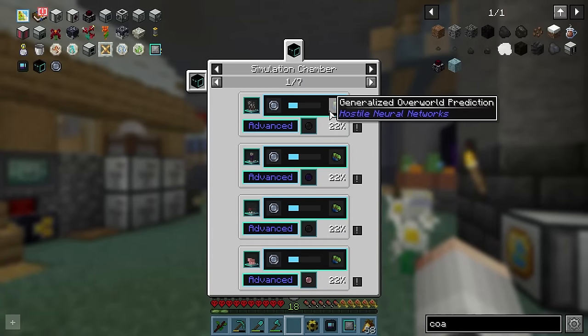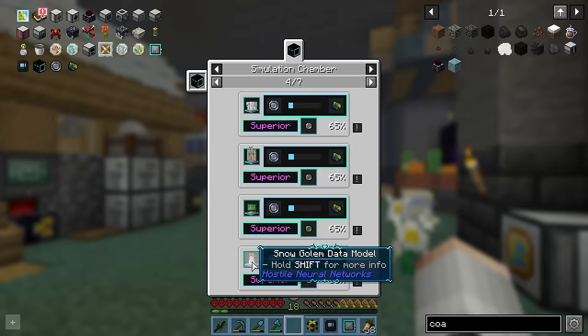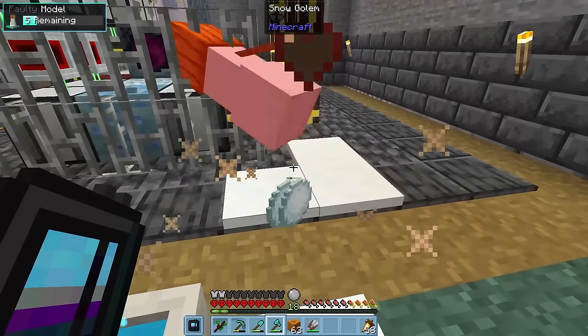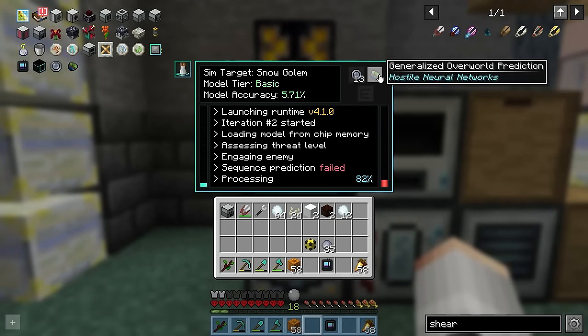We need to make a data model to generate some generalised overworld predictions and the easiest one for us is for sure going to be snow golems. So let's make a snowy boy, use our model framework on him, pop it into the deep learner and get to work. We need to kill 6 of these, but once we have, we can start to generate predictions — like so.